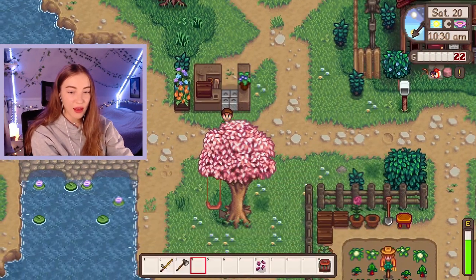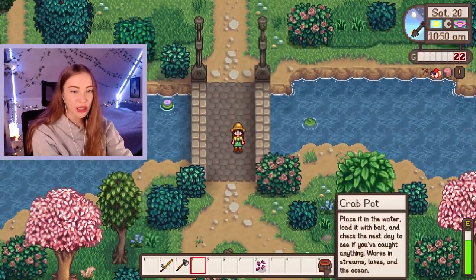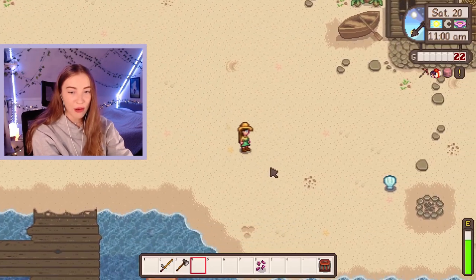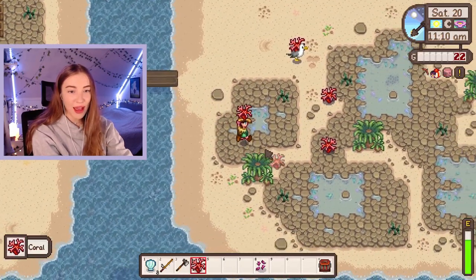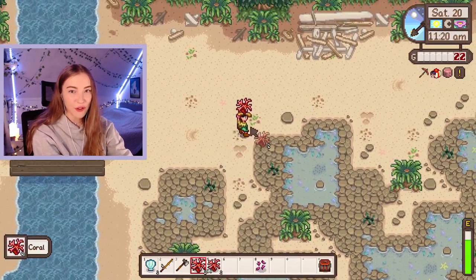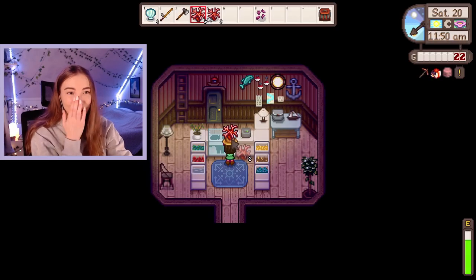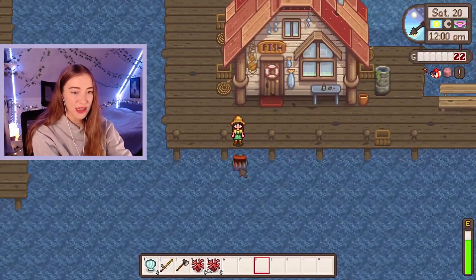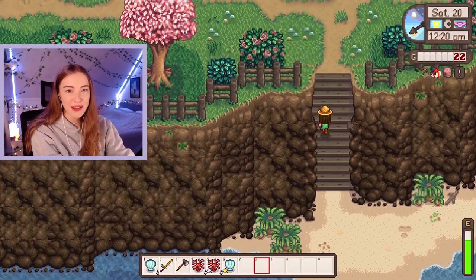Everyone seems a little happier on the weekends. Okay I think we'll go down to the ocean quickly, we'll forage, put the crab pot on, and then go up to the mountain lake to fish. We've got some clams and coral - we can sell all this at Willie's and we'll have enough for a pizza for Shane. He's not in the shop though. Okay scrap this then, I suppose fishing is out of the option. We'll have to forage and sell at Pierre's instead.